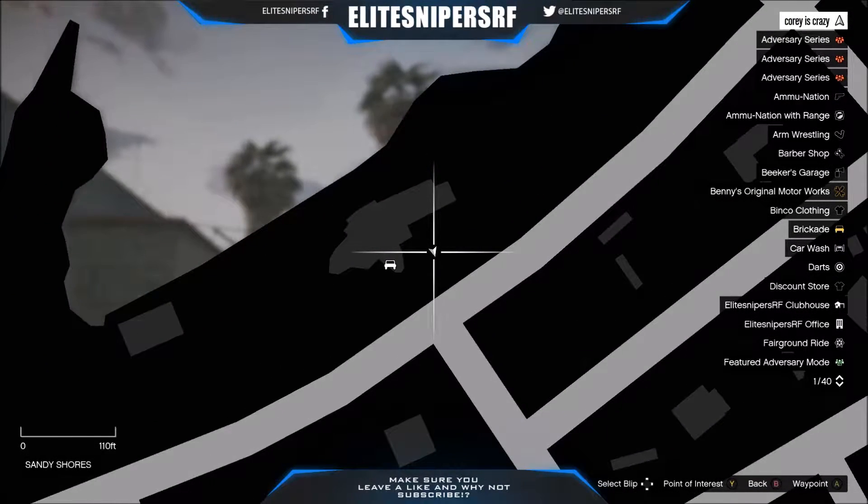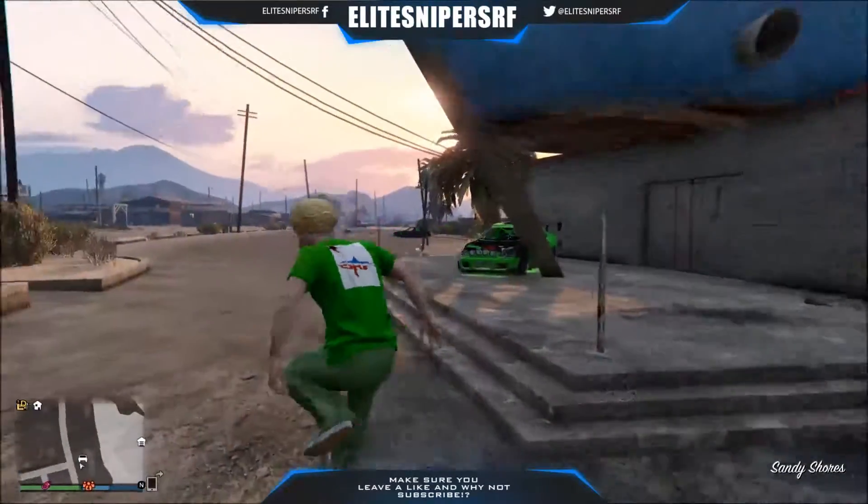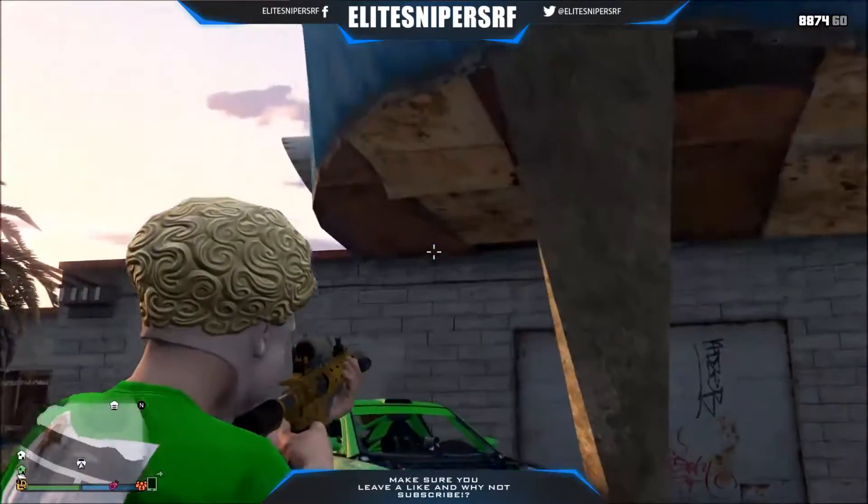You want to come to this location on the map — this place is called the Boathouse. Basically it's a run-down, shut bar, and at the back of it, sometimes when you call your Pegasus tugboat, that's where it spawns.